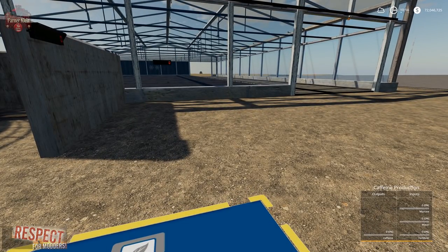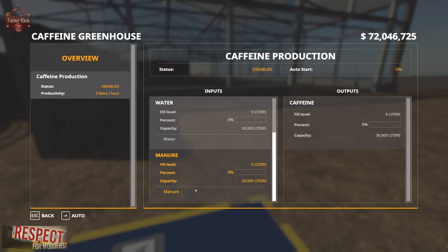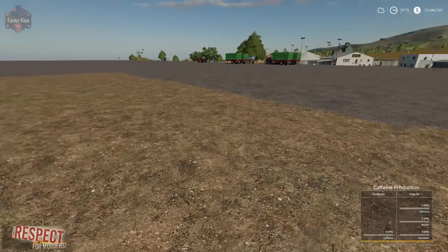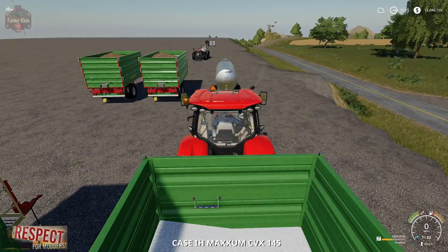Something I noticed with all of these production facilities — at least the three related to the production of Coca-Cola — is that you cannot purchase the inputs. Usually in global company mods you have the ability to purchase inputs, but not with any of these. Let's go ahead and get this factory up and running by supplying its required inputs.